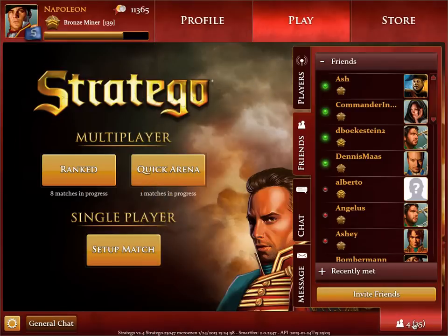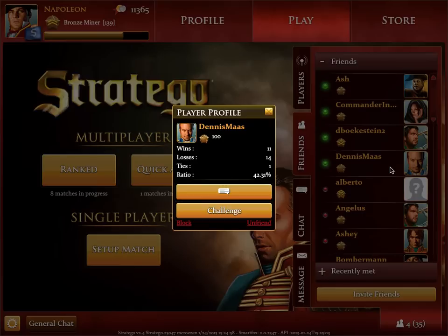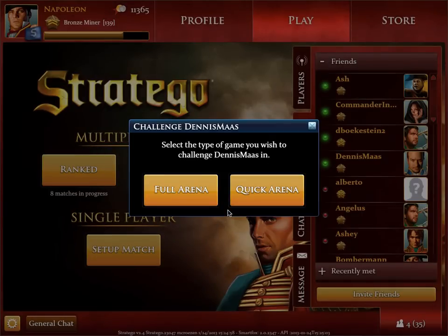Let's see who's online. My friend Dennis is online and I'm going to ask him if he wants to play a game with me. Here I can choose if I want to play a quick game with 10 pieces or a full game with 40 pieces. For this tutorial I'll choose a quick play.